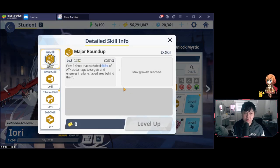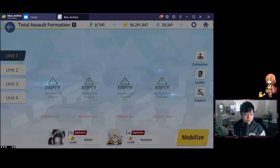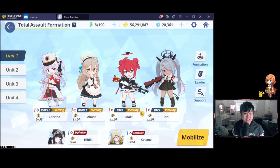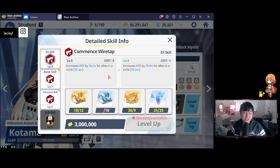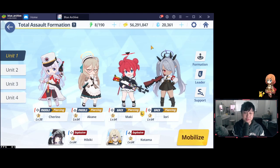Lastly we have Iori — you guys already know Iori. She's used virtually everywhere and with good reason: she just outputs so much DPS. Considering this is predominantly a single-target standstill fight, she is certainly going to thrive here. As for my specials, we've got Hibiki and Kotama. If you don't have enough stats — like if you don't have five-star Maki or five-star Akane, or if you feel yourself dying — just run a Serena or a Fuka. My Hibiki is looking pretty good at level three EX, although we don't cycle into it. My Kotama's priority lies in the EX skill because it is a massive AoE steroid.